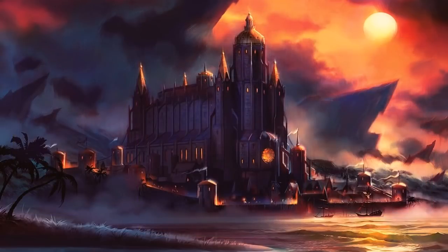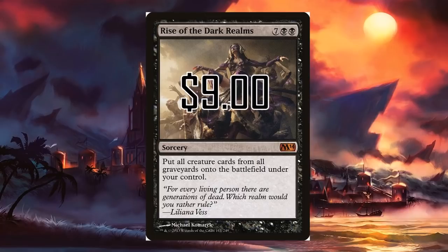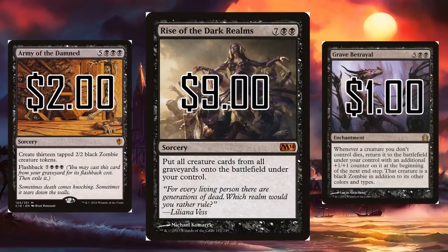Hopefully I addressed all the big hitters — Crater Hoof, Exsanguinate, Insurrection — and now we have Rise of the Dark Realms. I've seen this card threaten to end games so many times. But at 9 mana it's a little bit slow, and at $9 it's a little bit out of budget. So how about we raise some zombies? For $2 and 8 mana, we can get 13 2/2 black Zombies — Army of the Damned. This should be the card that embodies army in a can; it literally has army in the name. But if we're more interested in abusing our opponent's creatures, how about Grave Betrayal? It's an enchantment that won't let your opponent's creatures die — you get them back on your side of the battlefield, and they get a +1/+1 counter.